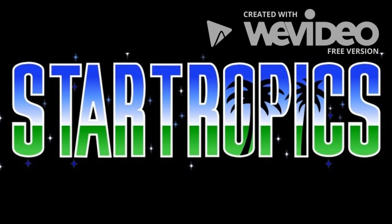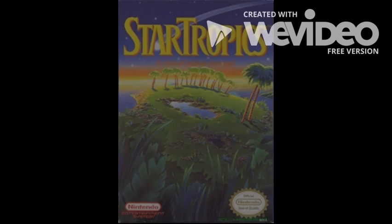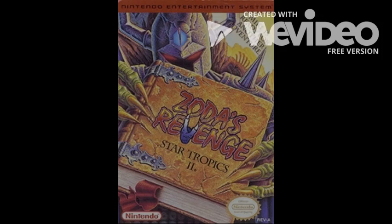StarTropics, one of Nintendo's lesser known gaming franchises. It spawned two games in its short life, both on the Nintendo Entertainment System, or NES as many know it. The original came out in 1990, while its lone sequel, Zoda's Revenge: StarTropics 2, came out in 1994.